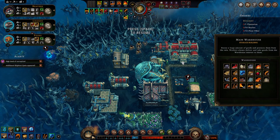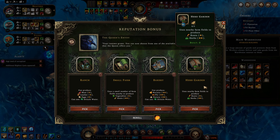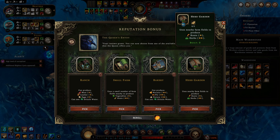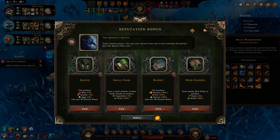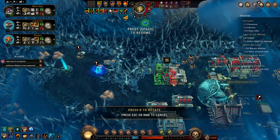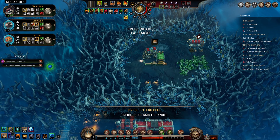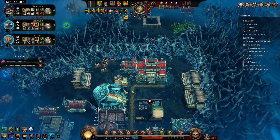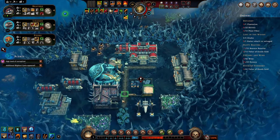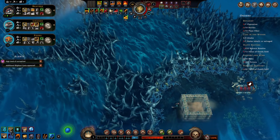I should probably build a trading post, ranch, small farm, bakery, or herb garden. We don't want the bakery, the ranch isn't terribly useful to us. None of these are useful to us so what I'm going to do is just hold off on that and build a trader right now - something I should always do immediately but I don't. We'll ask the trader to buy some of our goods so we can re-roll our building blueprint.